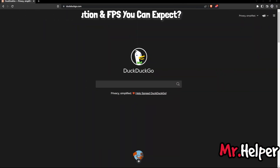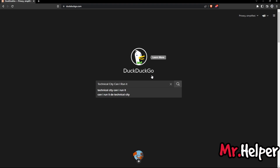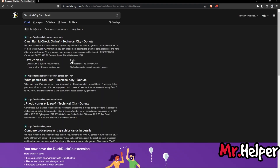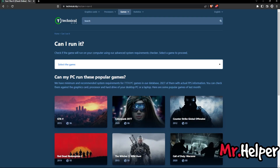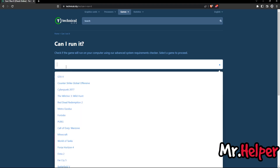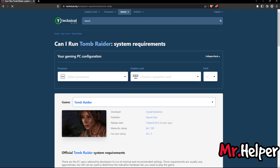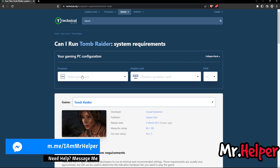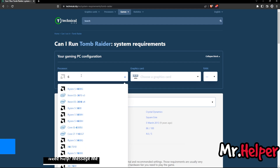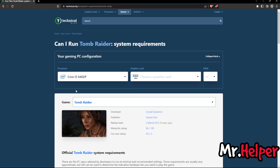Open your browser and search for 'Technical City Can I Run It'. Click on the first link, which is technical.city. Right over here there is an option to select the game — click on it and type 'Tomb Raider'. Select the game we are looking for. Now scroll down and you can see the minimum system requirement — this is the official minimum and recommended system requirement.